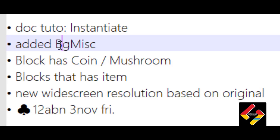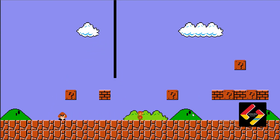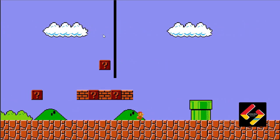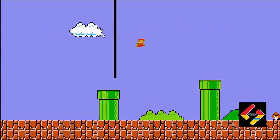I added the background misc — the bushes and hills in the background of the game. These are the clouds. These were somehow challenges in the editor, but I overcame them for now.